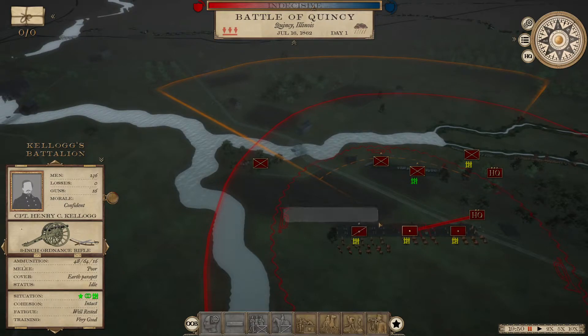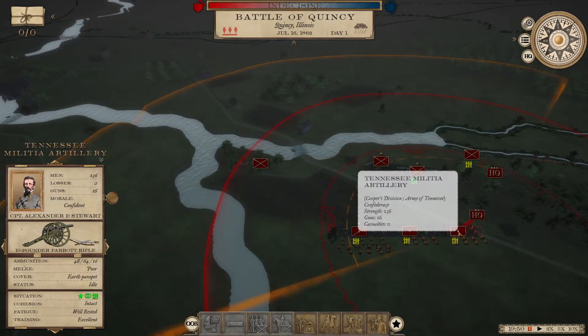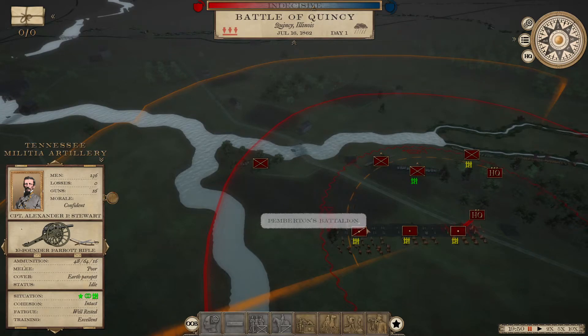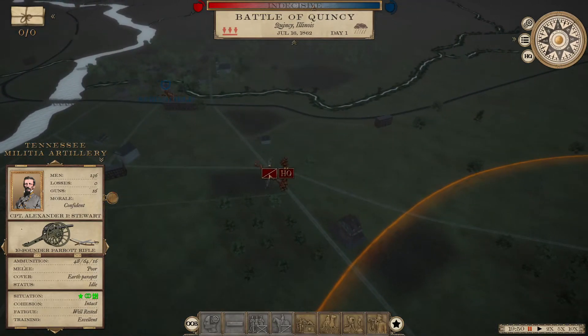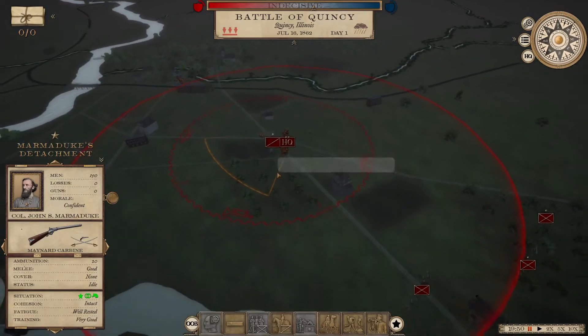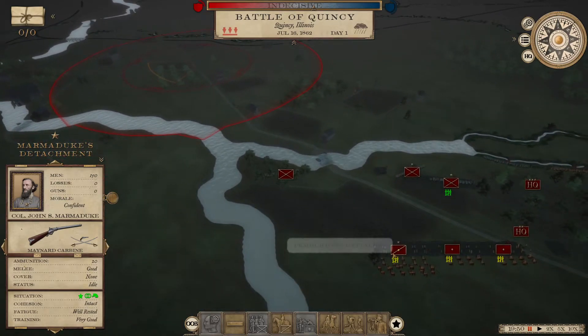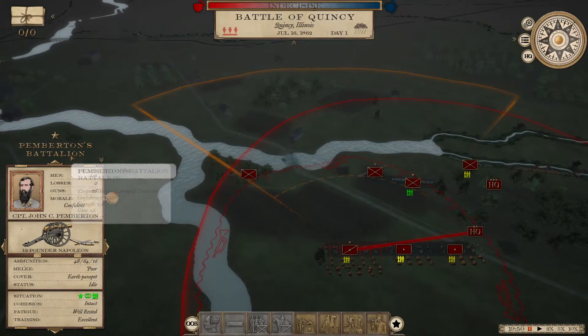In campaign there are two different kinds of batteries. The standard artillery batteries have just a dot in the middle on their card. The horse artillery have that cavalry diagonal line with a dot, indicating it's horse-drawn artillery — the same icon style as cavalry units.